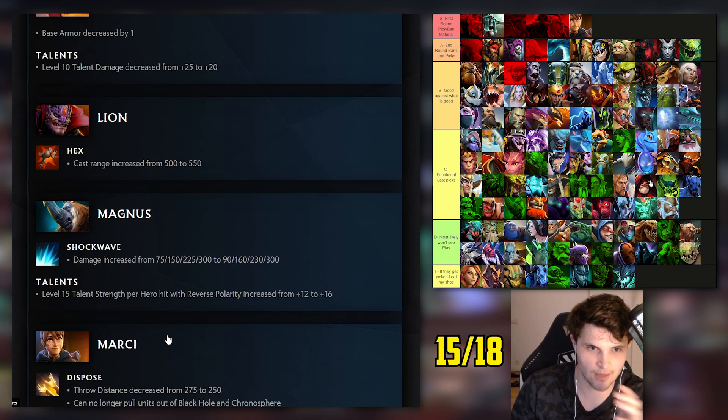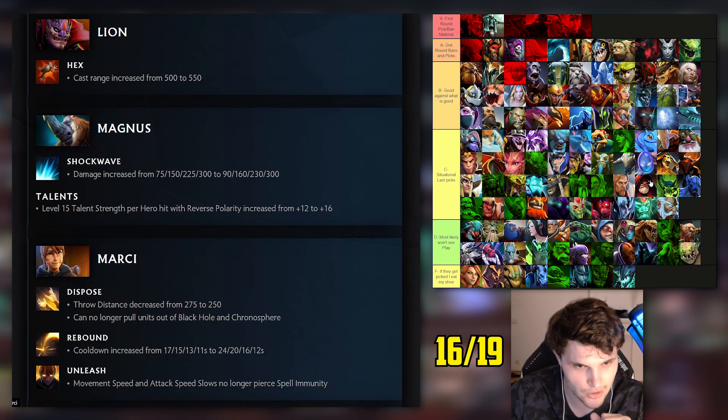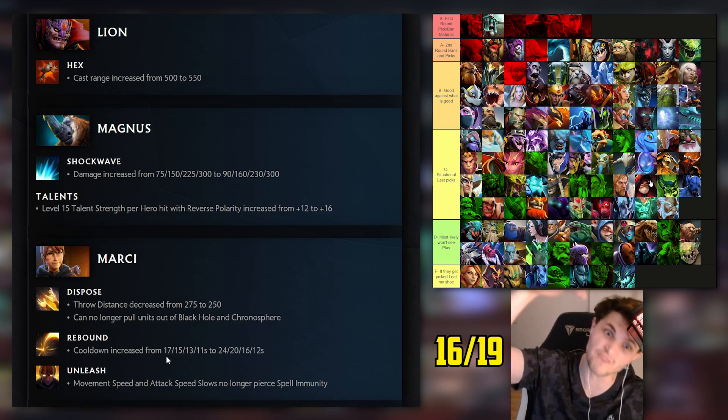Magnus: I had him bottom of C tier, expecting a slight buff. Level one Shockwave damage increased to help secure CS, plus a talent buff - correct! Marcy: I had her bottom of S tier expecting a big nerf. Throw distance reduced, can no longer pull units out of three-minute long cooldown ultimates.